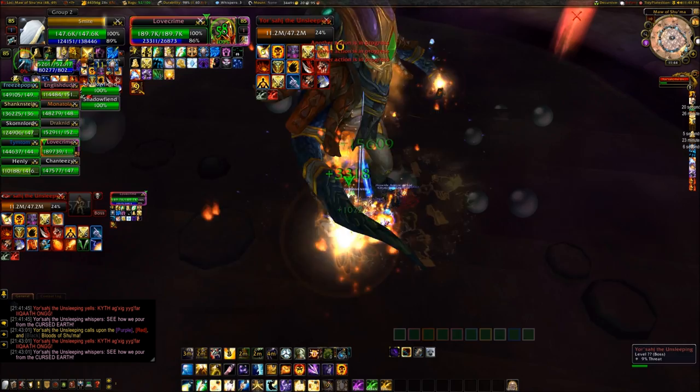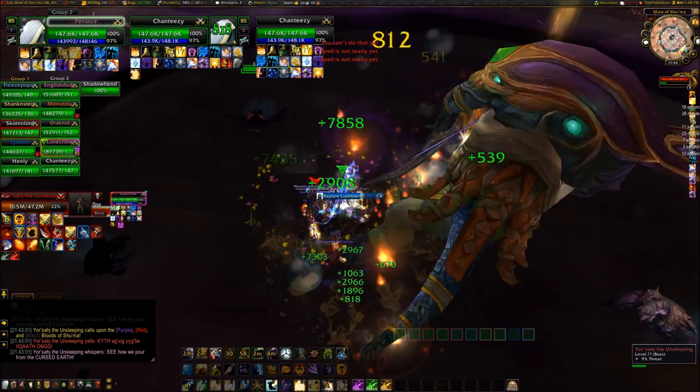Bloodlust and Heroism should be used on any phase where there are no adds, so full DPS can be focused on the boss. Strong execution and adjustment to the Blood mechanics will result in a very easy kill on this boss — he's not really all that difficult. I hope you enjoyed this guide and good luck with the encounter.